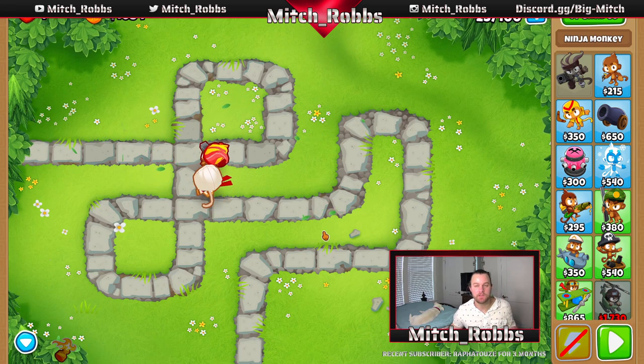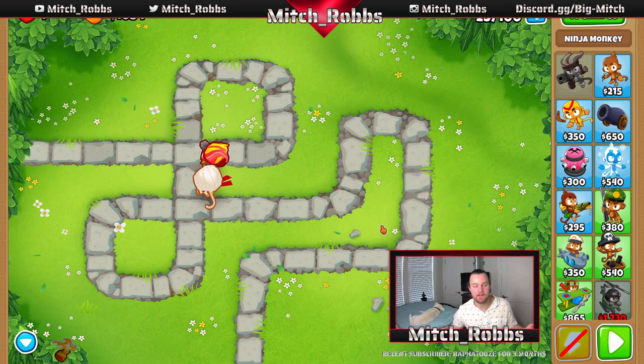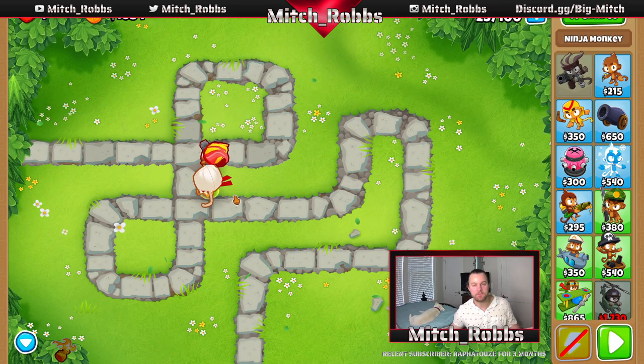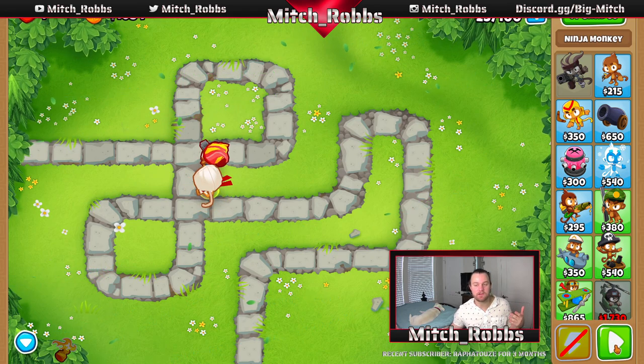Coming up is round 24, which trips a lot of people up. This is where we see our first camo balloon — just one green camo balloon. If you don't have a ninja monkey or camo detection, this can kill a lot of runs early if you don't know what comes on the correct waves. You have to start picking that up as you play. At the end of round 27, we're going to upgrade our ninja.